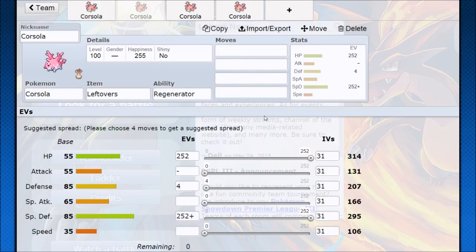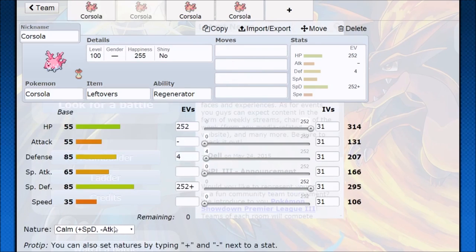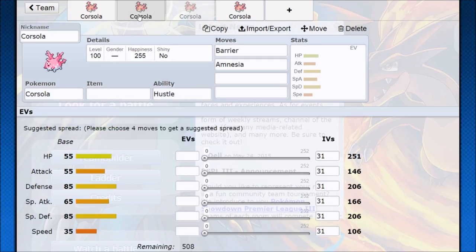Some other things: you can just run special defense, go Calm nature, max out, and just go for Scald. Now you're a special defensive Regenerator Pokemon. Since Corsola does have fairly even defenses, you can go either way and play around your team however you need to. A special defensive Regenerator Pokemon — not bad at all.